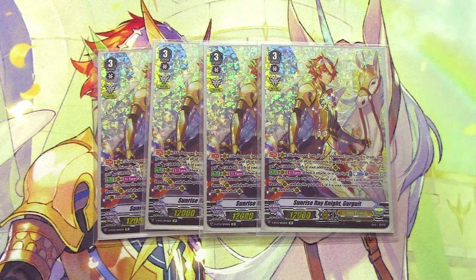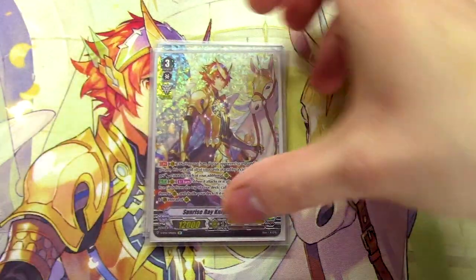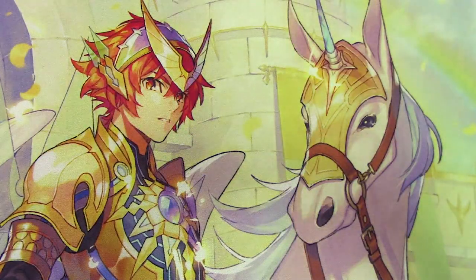Second skill — auto once per turn: when it attacks or when it is attacked, you Counter Blast 1, look at the top 5 cards of your deck, call 2, then shuffle your deck. And if it's your opponent's turn, they get called to the Guardian Circle instead. So it's a defensive skill and an offensive skill, worded really great. Gurgit is a great grade 3 to be sitting on.